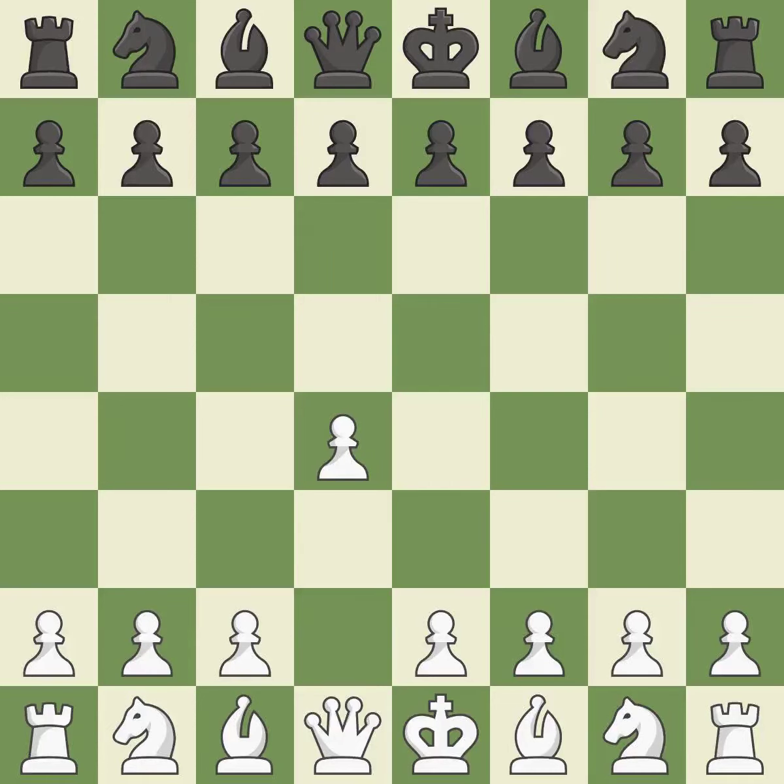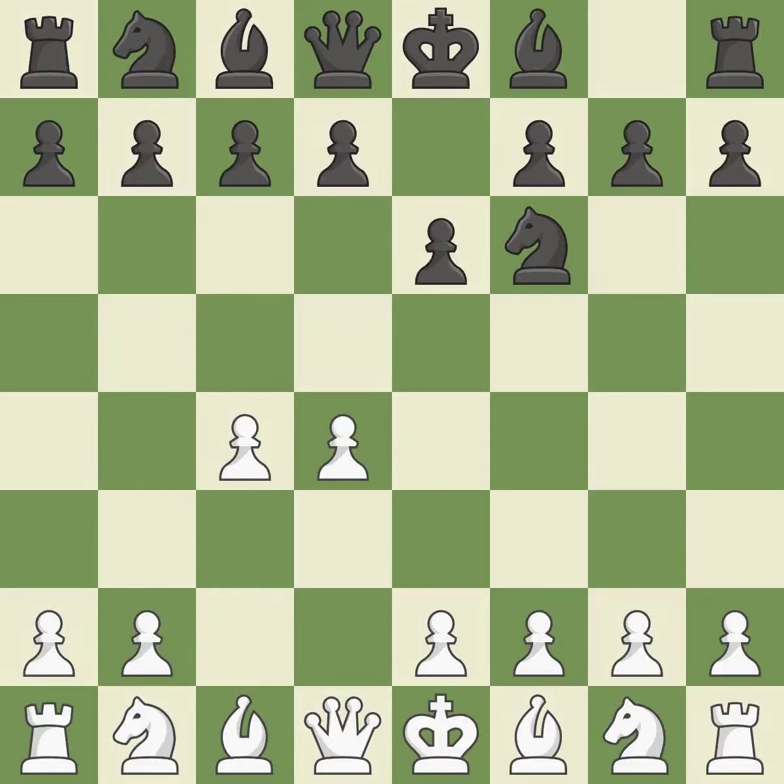Opening with the Queen's Pawn, the Indian game begins by controlling the important e4 square with the knight rather than a pawn. By taking control of the crucial d5 square and creating space for the knight to move to c3 without obstructing the c-pawn, the move c4 helps to create a strong center. The move e6 creates a line for the dark-squared bishop and sets up a rapid castle.